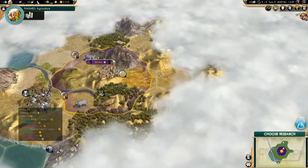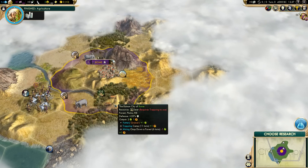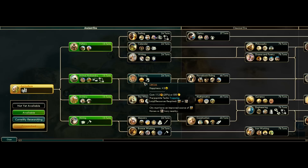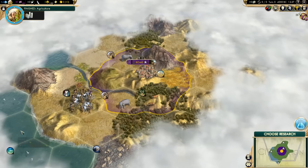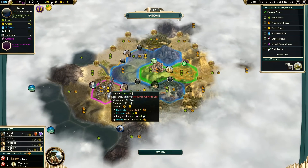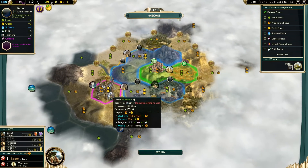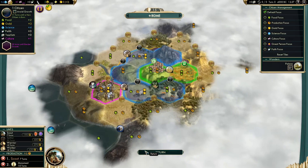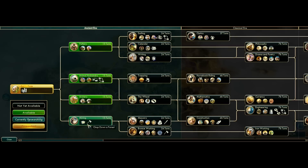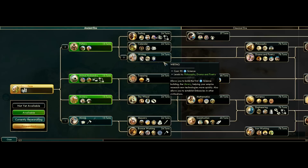As for our research - we have some ivory so we're going to need Trapping, and we've also got deer. We definitely want to work towards Writing because we need to get our library, but being able to get Trapping is also quite important. We've also got silver on a hill. We're going to expand to a nearby location in about 20 turns, so getting Mining could be good for the production tile. So let's start off with Mining, then go Pottery into Writing, and then possibly into Trapping. We might find some ruins along the way which could speed things up.